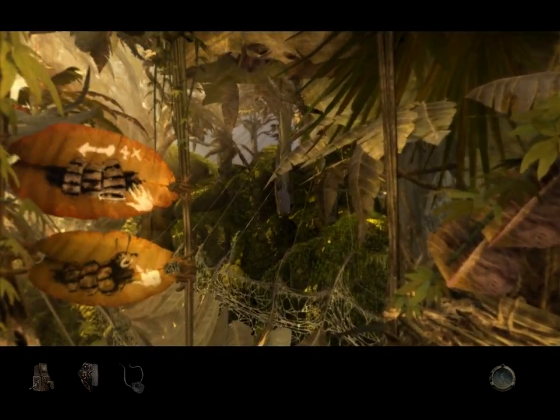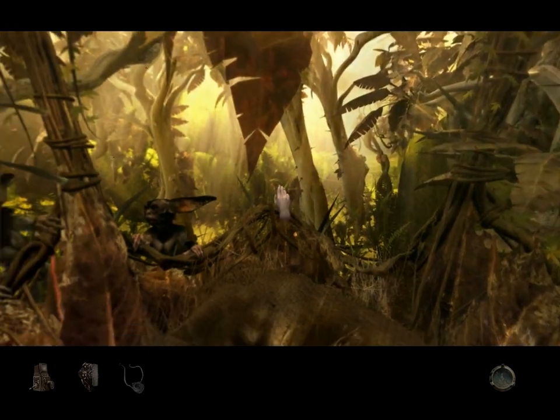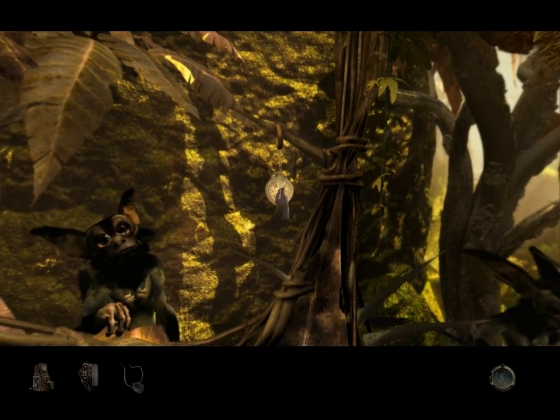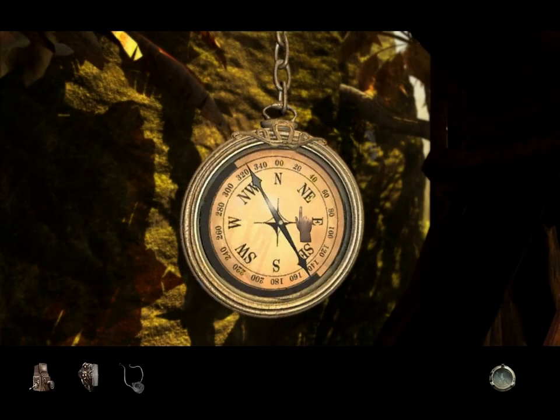What else do we have here, besides Mangrees? A compass! Oh, that explains how Achenar knew what the South Jungle was!